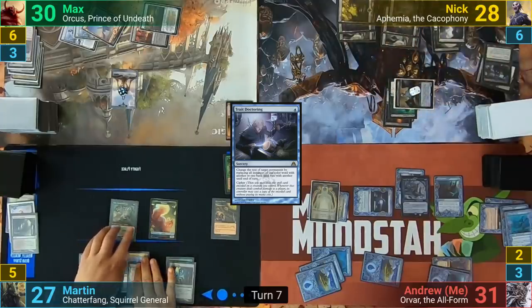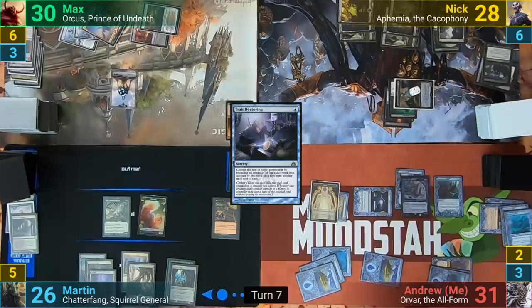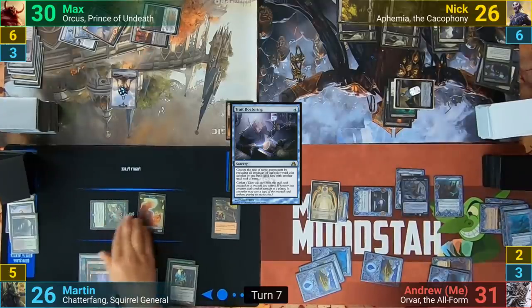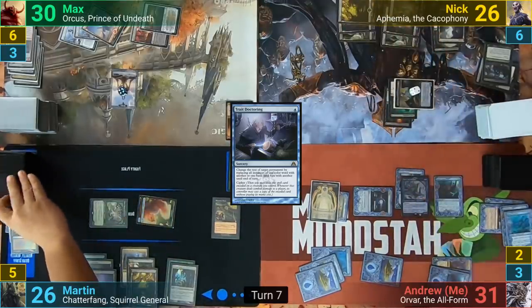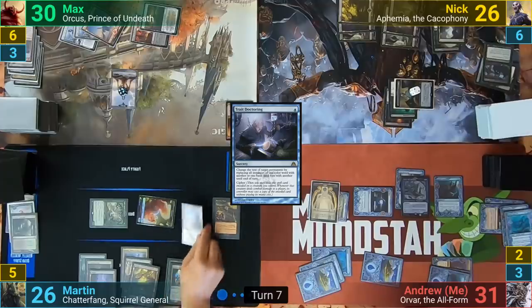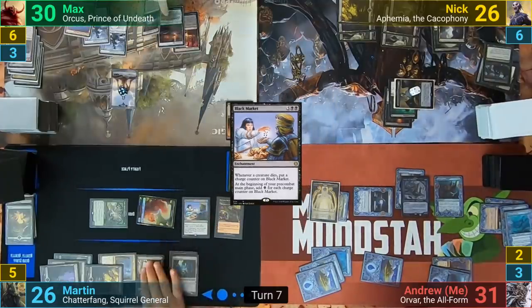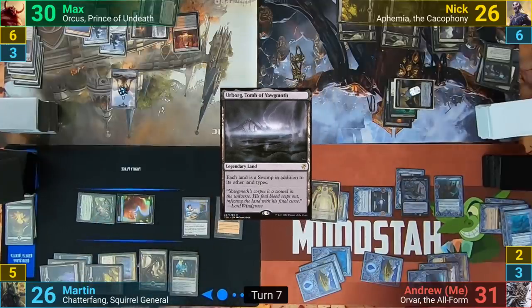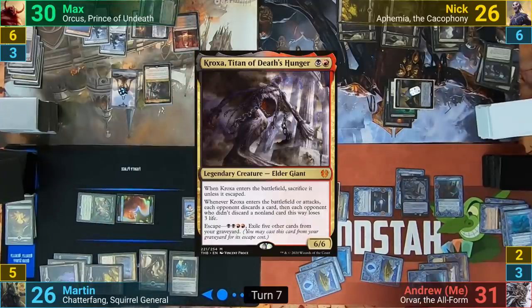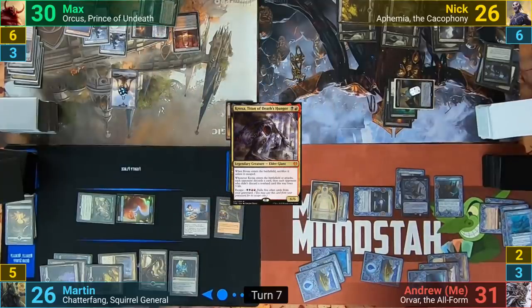Martin untaps, loses one to the Arena to draw one, then draws for turn. He plays a Swamp and moves to combat, swings both Squirrels at Nyk, and draws two thanks to Toski. He then casts a Black Market and passes to Max. Max untaps and plays Urborg Tomb of Yawgmoth. He casts Kroxa, Titan of Death's Hunger, which has each opponent discard a card as it comes in, and then he sacrifices it.